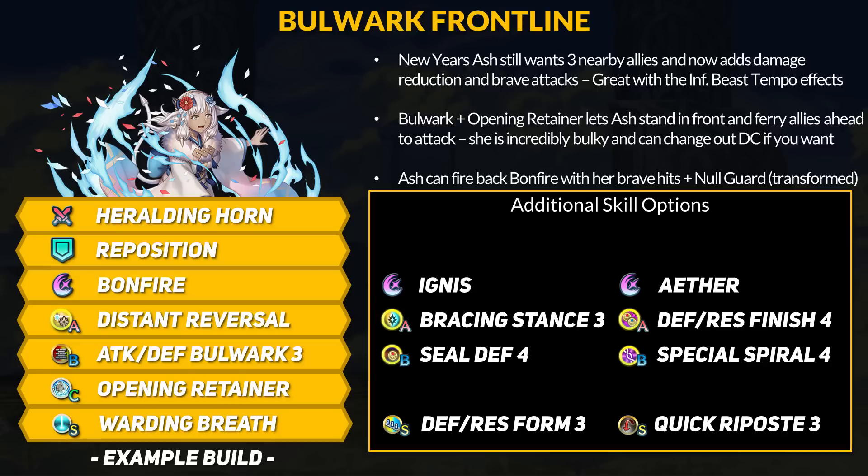If you want to change things, you can go for more aggression using Ash's brave hits — add Distant Ferocity and a skill that boosts Attack. You can also not run Distant Counter for better melee combat. Stance 3 will give you Guard, which combos with Null Special Charge to fully block enemy special charging. You can also run Finish 4 for extra damage and healing. For B skills, Bulwark is fun with Opening Retainer, but you could try Seal Defense 4 or Low Atk/Def. Special Spiral 4 is also an option to pierce DR. For Sacred Seals, bond or forms are great, but you could do a Canter pose too for fun quad-hitting. New Year's Ash looks pretty darn fun — super tanky with DR and brave hits.